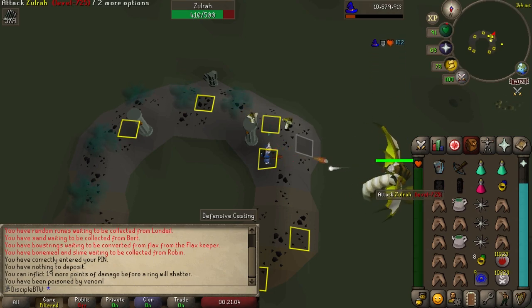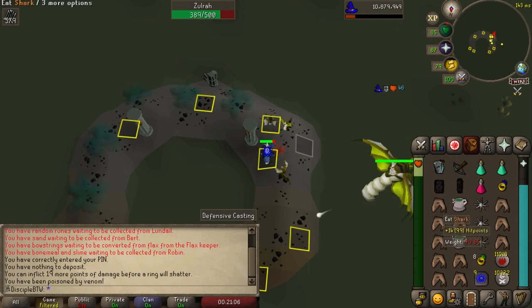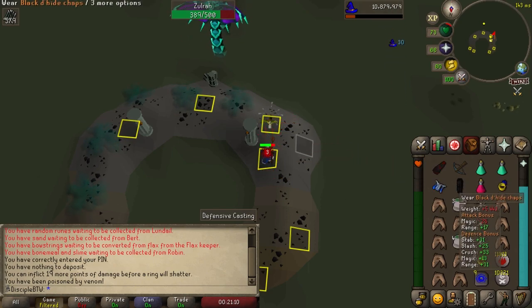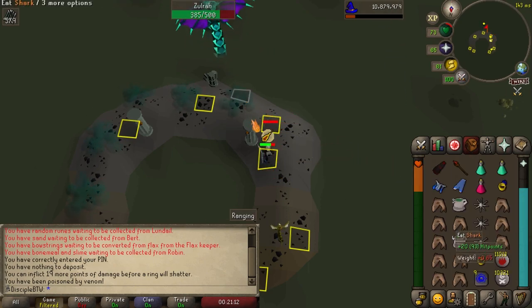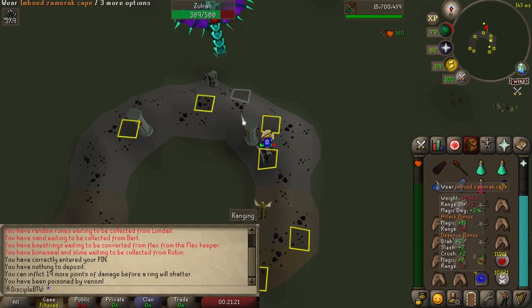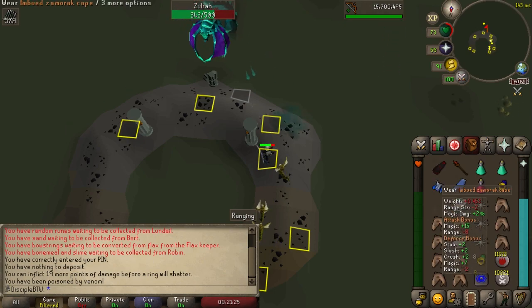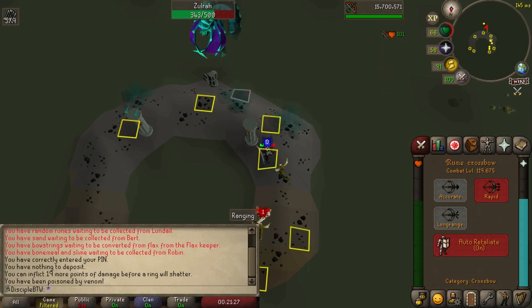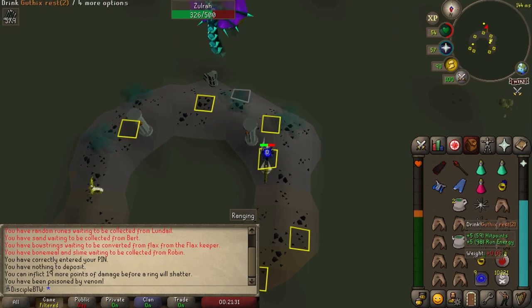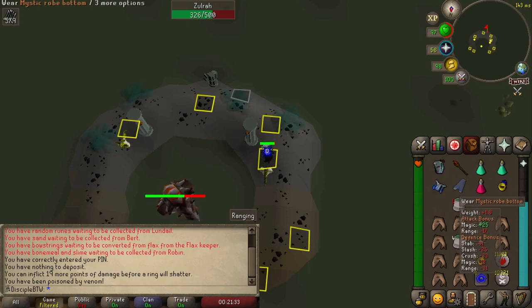There's also a Jad phase where Zulra will swap attacks every single attack. Once you see one attack incoming, you start to pray against the next one — it's very easy to avoid 100% of damage during that phase. During the mage phase, you will be attacked by occasional ranged attacks and also have the snakelings on you that can deal up to 15 damage each, so you may get comboed out pretty high. During any of these blue phases, you really need to watch your health and be prepared to combo eat a shark, a Karambwan, and potentially even a Guthix Rest.